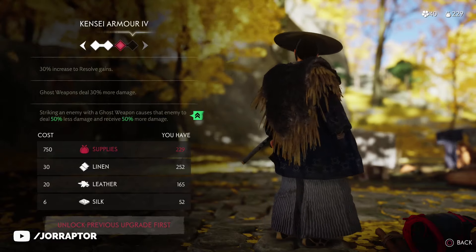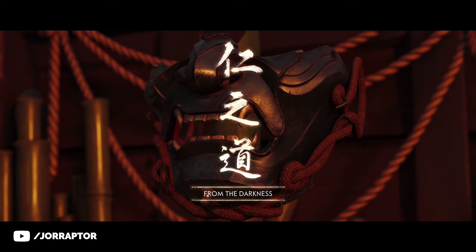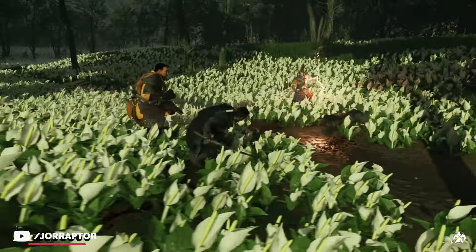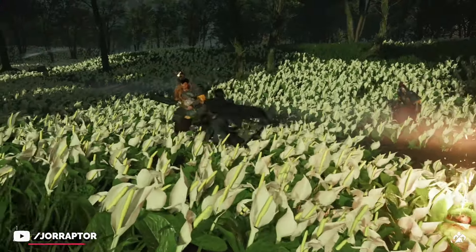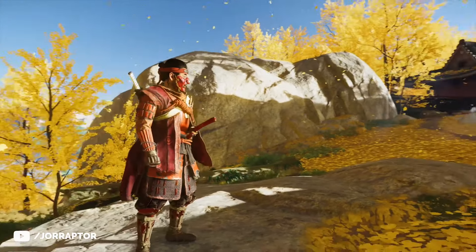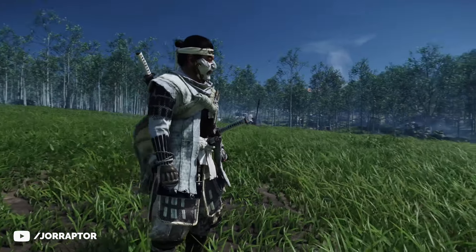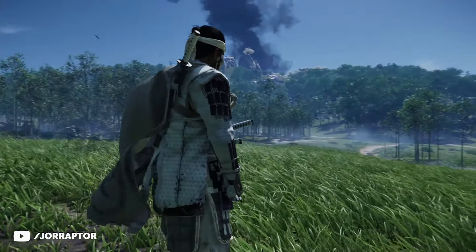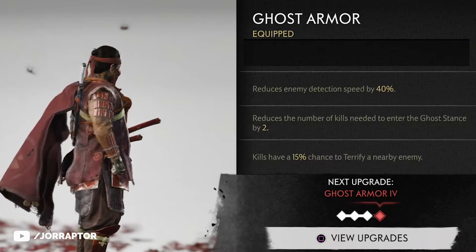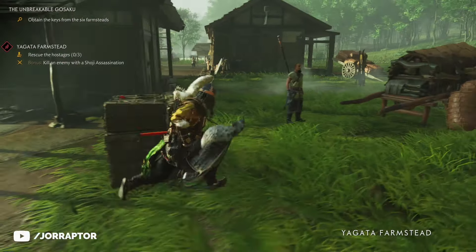The Ghost Armor cannot be missed — you get it as part of the From the Darkness main mission near the end of Act 2. I already went more in depth on its stats, but in this video I want to share two colors you may not have seen before. There's a way to get an awesome red version or a white version of the Ghost Armor, but you can only get one of them. It would be a spoiler to explain how, so let me know in the comments if you want a dedicated video on it with a spoiler warning. Overall this armor is awesome for stealth, though there is another armor that might actually be even better for that.